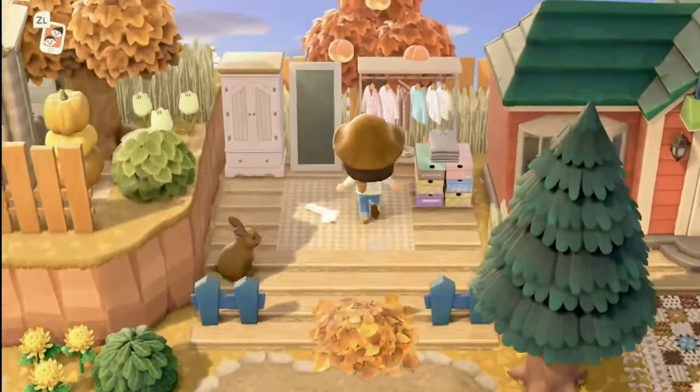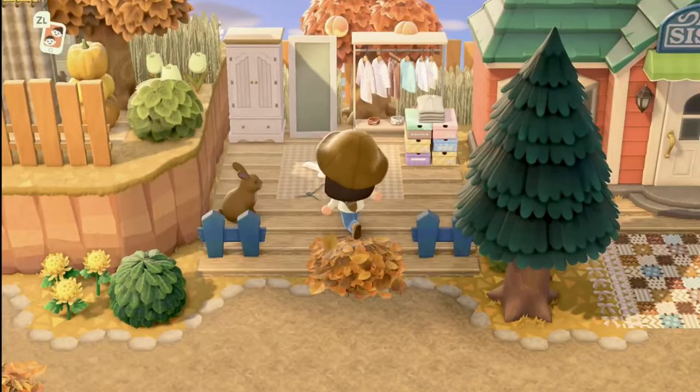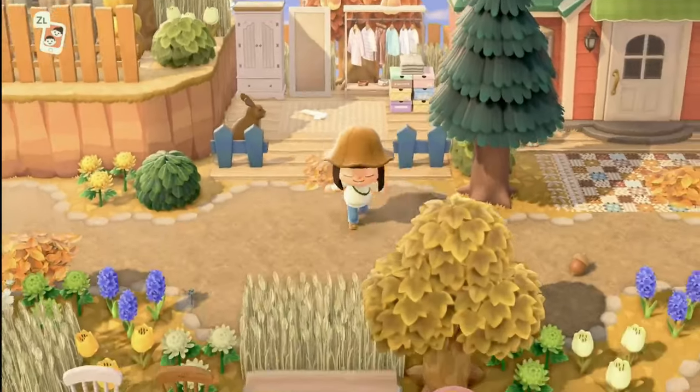...sales racks, a delivery area, a little changing area outside. I do love the ranch wardrobe outside of the Able Sisters — such a beautiful detail. And of course there are socks on the floor, because why wouldn't there be?